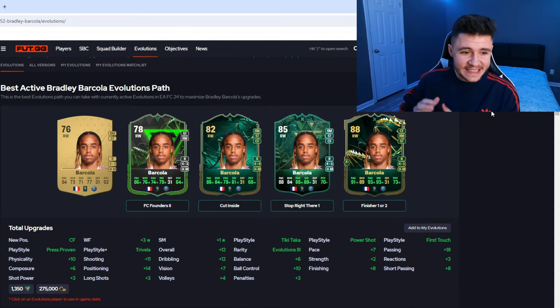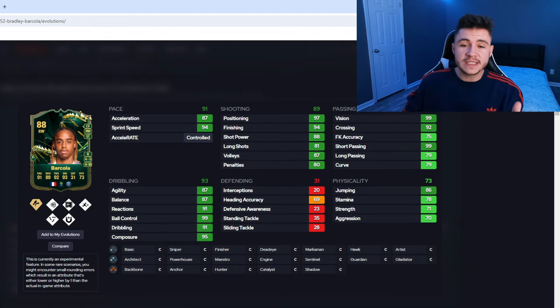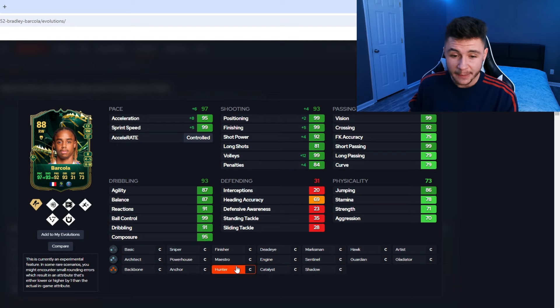If we jump over to Foot GG, this is the evolution pathway we used to get the 88-rated Barcola. The total cost of the evolution was 275,000 coins or 1,350 FC points. When it comes to chemistry styles, it's going to depend on how you want to use him in-game. If you want to play him at striker, the Hunter chemistry style is probably your best option — giving him 97 pace with 95 acceleration and 99 sprint speed, and maxing out his attacking positioning and finishing.